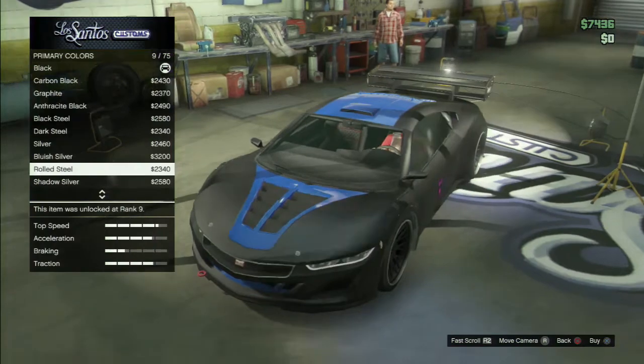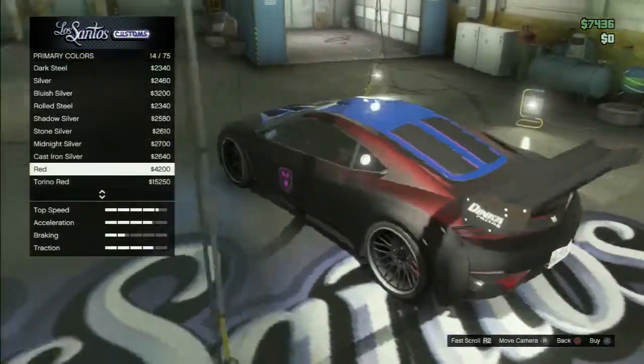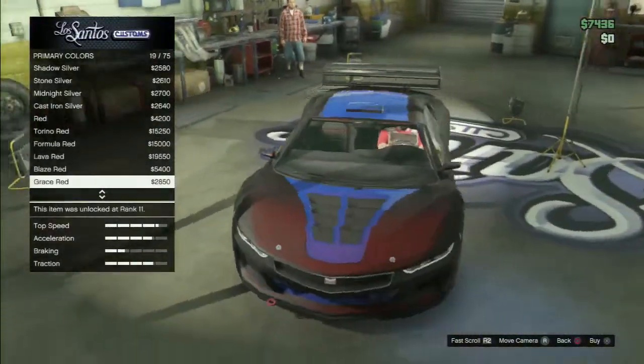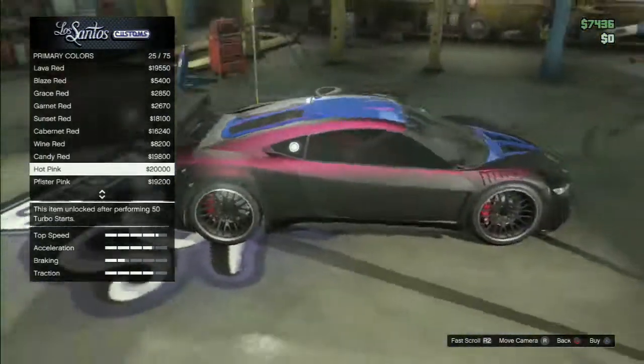It's a very fun, easy thing to do and you can make your cars look fantastic. I wish I had a little bit more money so I could put a pink two-tone on this black — that would look amazing. It does look amazing. As you see right here, there's the pink.